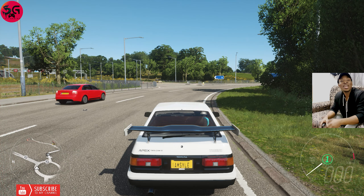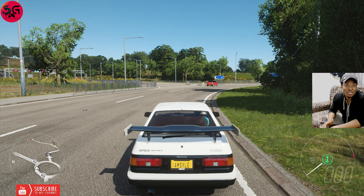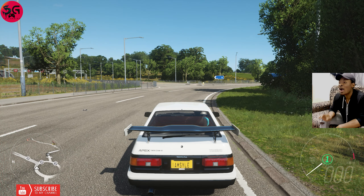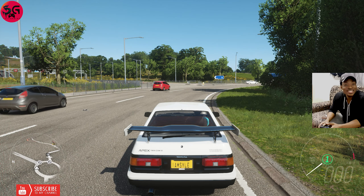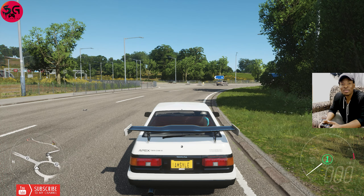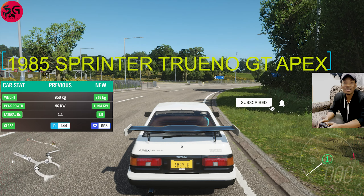Hello guys, Sao Gaming here. Welcome to the channel. So today we're having a Toyota 2JZ all-engine swap top speed battle. We'll be starting off with a 1985 Toyota Sprinter Trino GT Apex, then the 1992 Supra 2.0 GT, then the 1992 Toyota Celica GT4 RC ST185, then the 1998 Supra RZ, and lastly the 2013 GT86. All of these engines are coming in fully upgraded and tuned. Let's see which one is truly the fastest. Please make sure you like the video and subscribe.